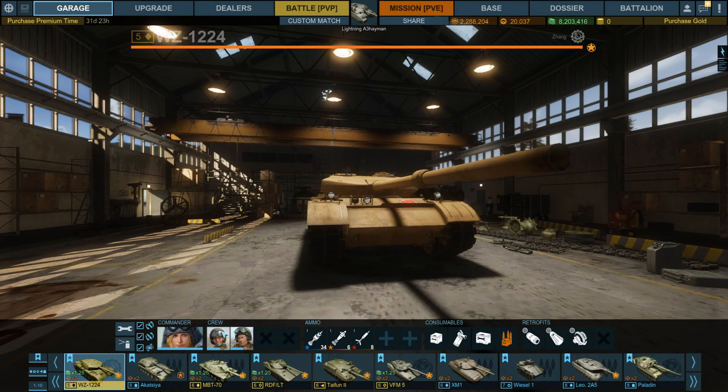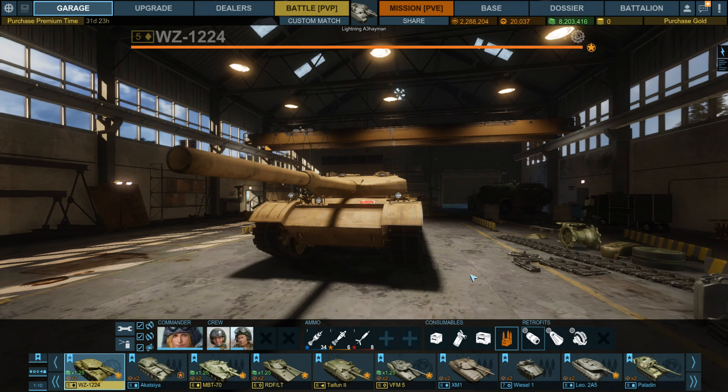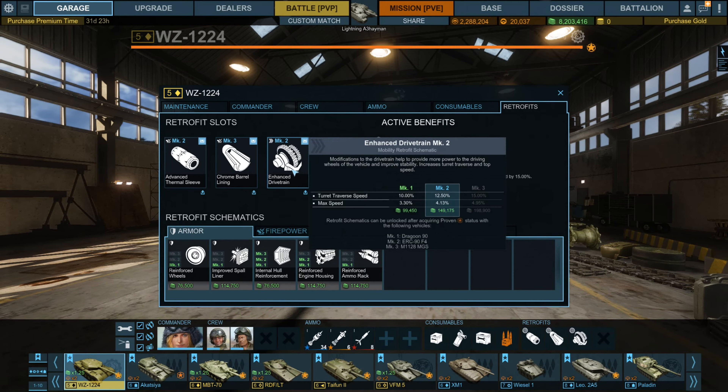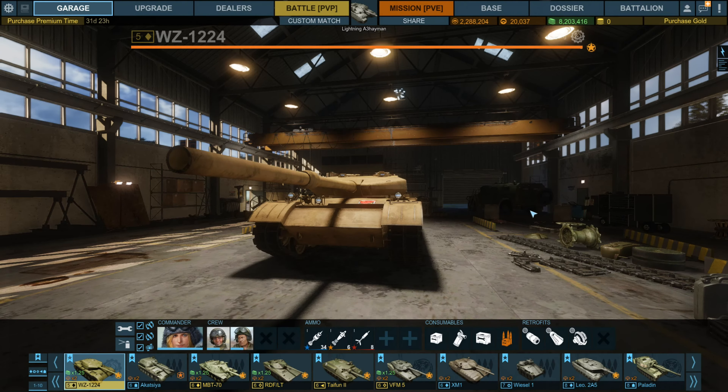I'm using Freya in mine. I have Spin to Win because it's not a fast tank — it's well armoured and I want to try and get that hull around as quick as possible. I also have Quick Draw to try and get the aim down. I have a Thermal Sleeve Mk2, a Chrome Barrel Lining Mk3, and the Enhanced Drivetrain. This is just my personal preference, so go with whatever you feel comfortable with.